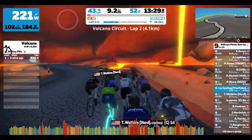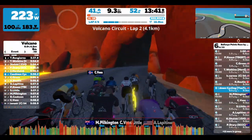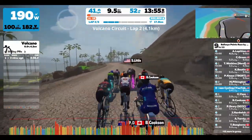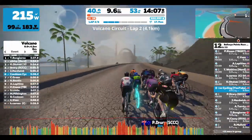Going through the middle of the volcano here — this circuit goes around the base of the volcano but makes two jumps through the middle. So here we're about halfway through the volcano circuit lap. We went through the middle, and then finally when we get to the lap banner, we'll also be going through the base.